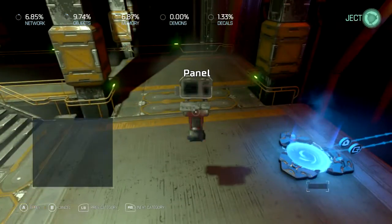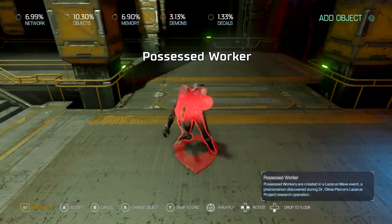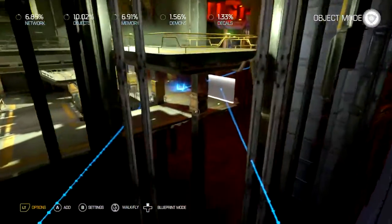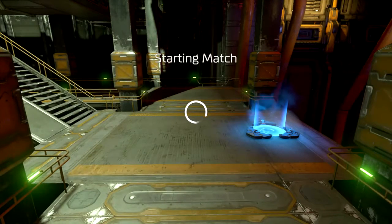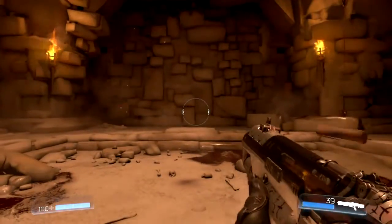Another thing you can do is put an enemy here. On killed — that'll trigger the teleporter. Kill this guy and we're here. This is just showing you guys options of how to use it. You can get really creative when you know how to use triggers in this game.